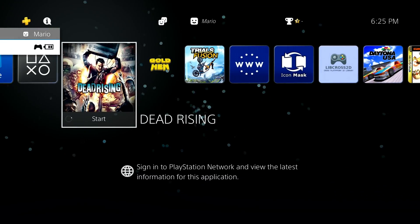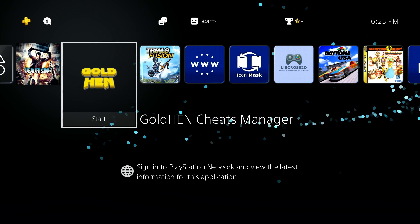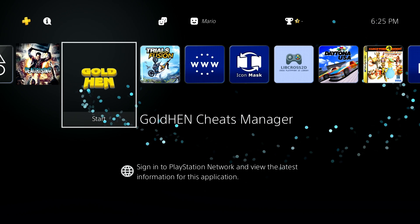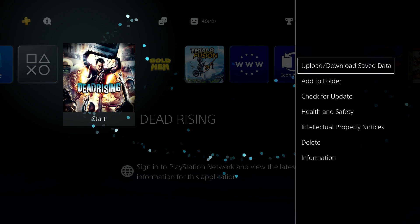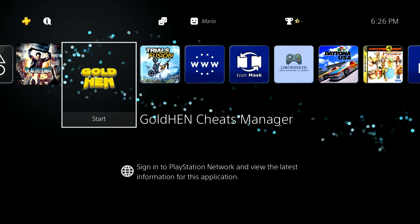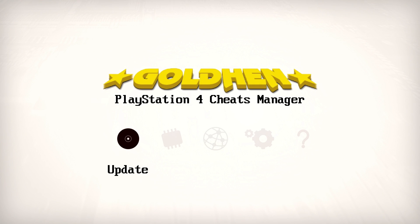That's about it for this video. I hope it definitely helped out and was easy to follow. It's really awesome having this functionality in GoldHen — I haven't messed around with cheats on PlayStation 4 much before, but I love that it's built right into GoldHen and brought into the menu itself. On top of that, GoldHen Cheats Manager makes it easy to get all the cheats on the hard drive and update them even faster. Hope you all enjoyed it and can have a bit more fun with your jailbroken PlayStation 4s.